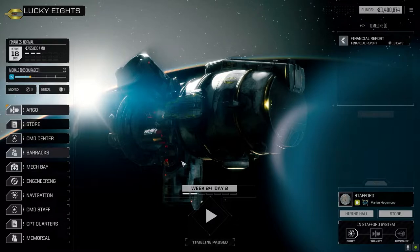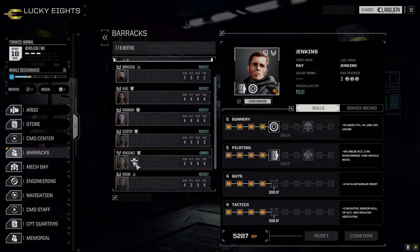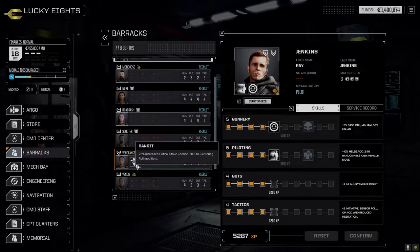If we go to barracks real quick, there was one small advancement: Vengeance finally got her first major skill and I decided to go with Bandit for increased clustering and increased critical strike chance.